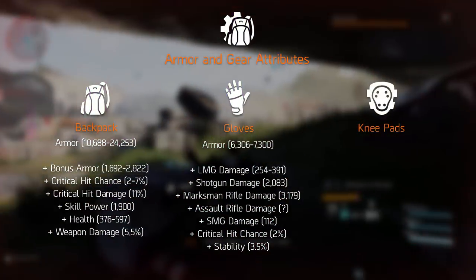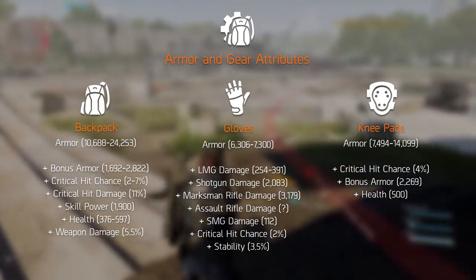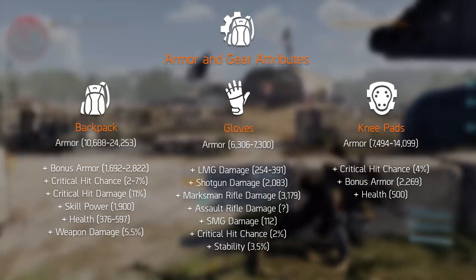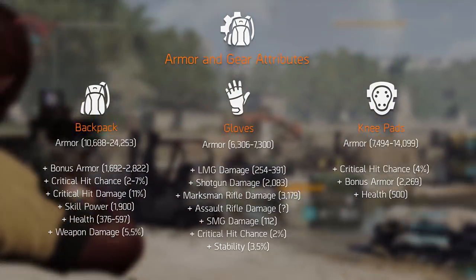Finally, the knee pads can roll with over 14 thousand armor. The attributes it rolls with are bonus armor, health, and critical hit chance from what we've seen in the gameplay footage.